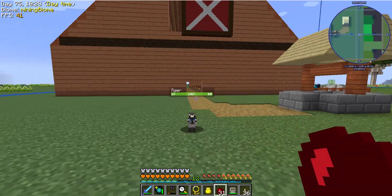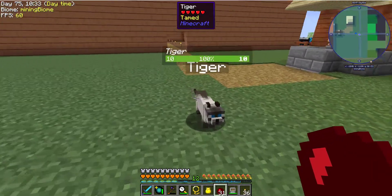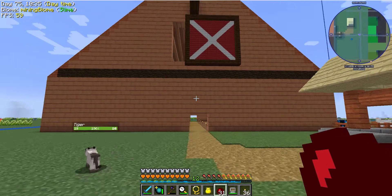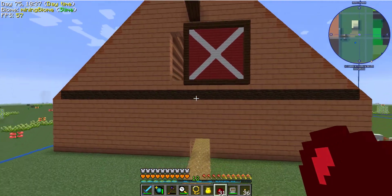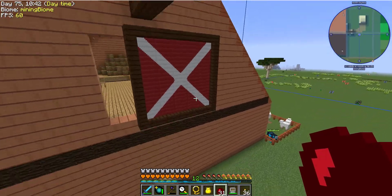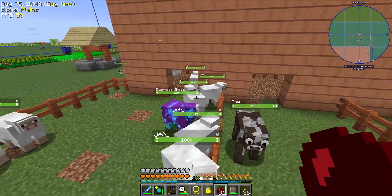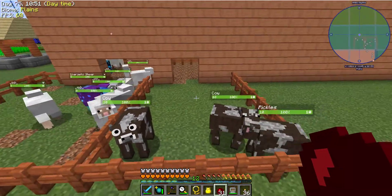I've made a lot of changes here since you were last here. I've got a new pet, Tiger the Cat. I've got a barn with a loft with a door on it, and a block and tackle up here. I've put in sheep with a little place for them to go and sleep, and I've got my cows here.